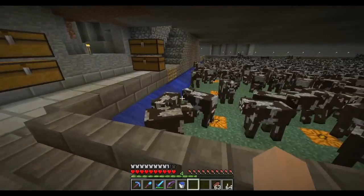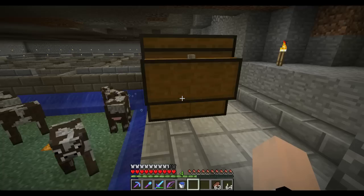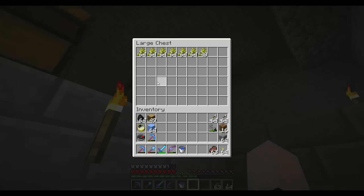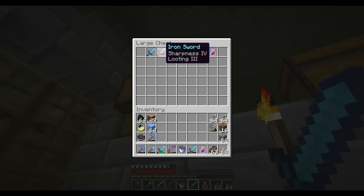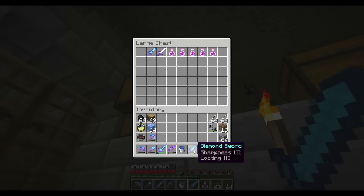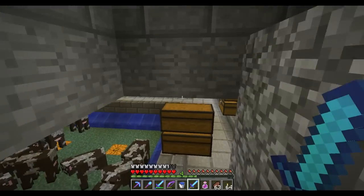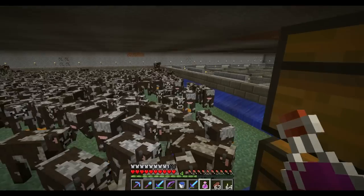Now it's time to harvest. I'm also running low on wheat so I had to go harvest the wheat farm again. What I do is take a strength potion and either a sharpness one iron sword or just a normal diamond sword — sharpness is better. As long as it's looting three and I have a strength potion, all these cows will be a one-hit kill, with or without a critical.